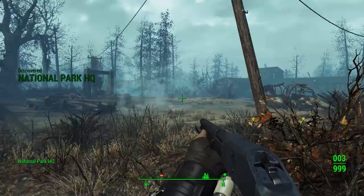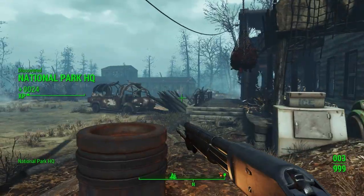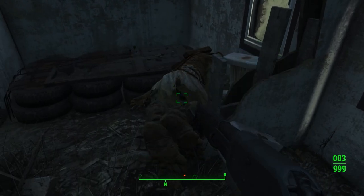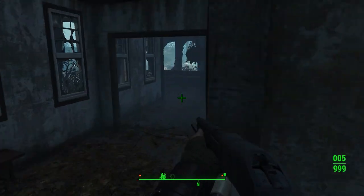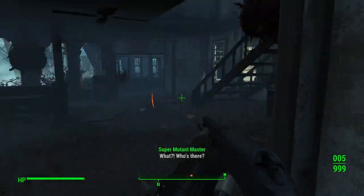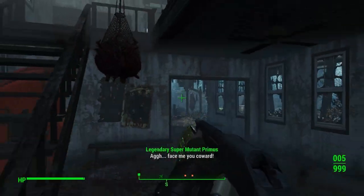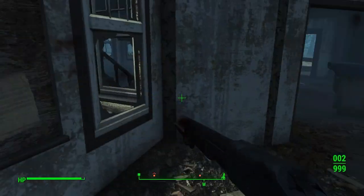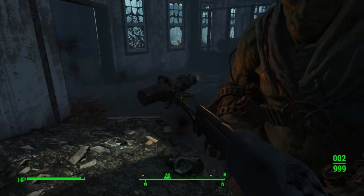Maybe the Americans in the Fallout universe, rather than slowing down the rate of fire and changing the ammunition, kept it closer to the original. It will probably fire .308 rounds unless they add another caliber in Fallout 76, because in real life it fired the 7.92 Mauser cartridge. So Bethesda is probably going to change the ammunition to something like 5.56 or 7.62.